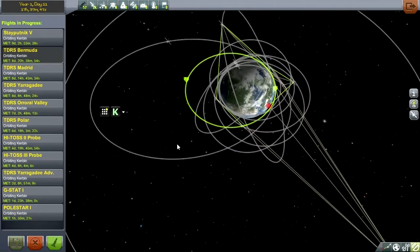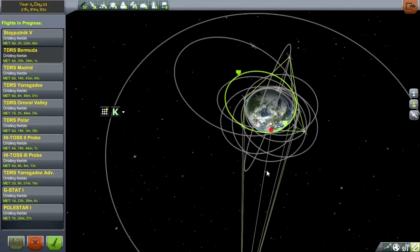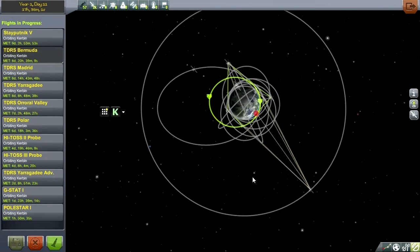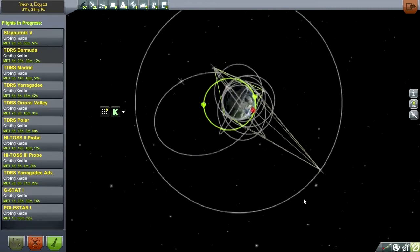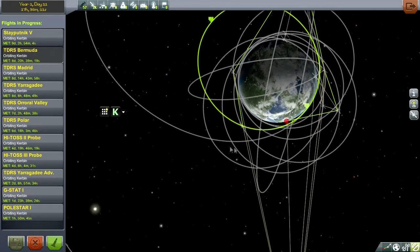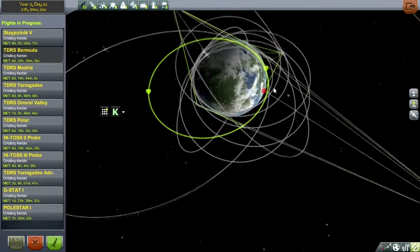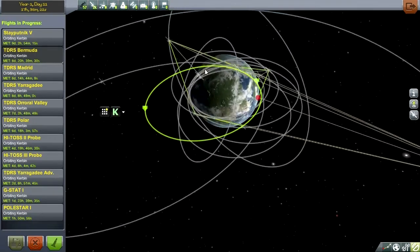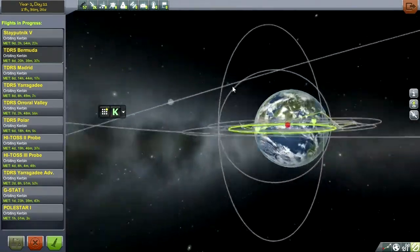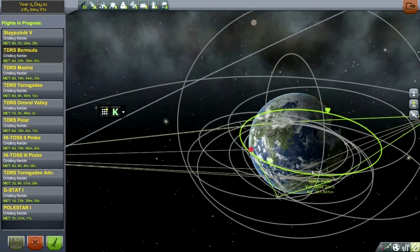How far out we go will determine when those apoapses occur, and I'll have to do that calculation when setting apoapses for the mission. Ideally you'd want the G-stat to be above the mission or in communication with it, as long as the mission has a dish that can reach it. But that basically means we have to get it right above the KSC, which isn't possible unless we have an apoapsis that's pretty far out — 12 hours out and 12 hours back. There are wildcards like the Polestar satellite and the HITOS probes, plus the TDRS Polar.